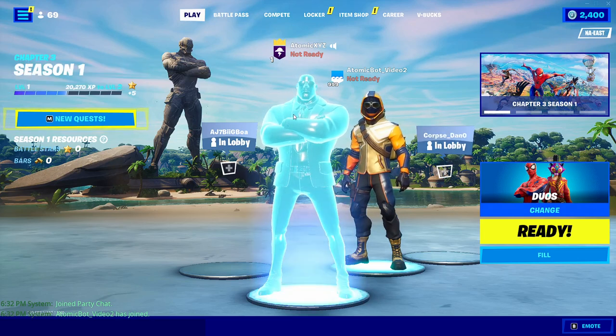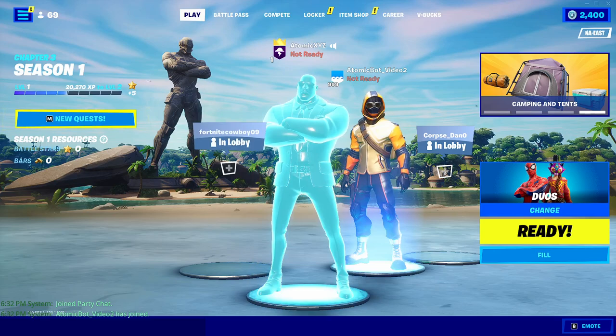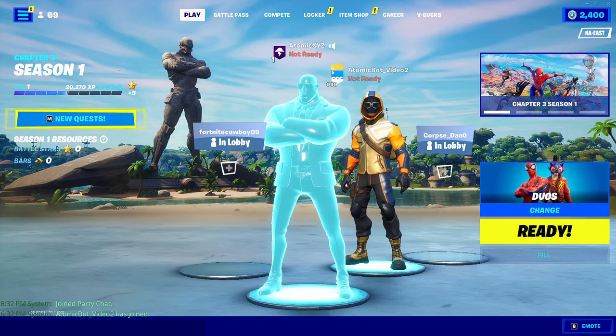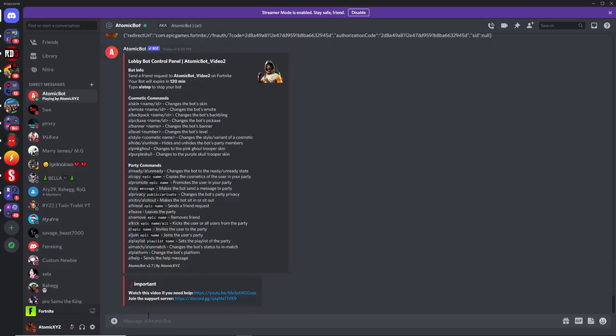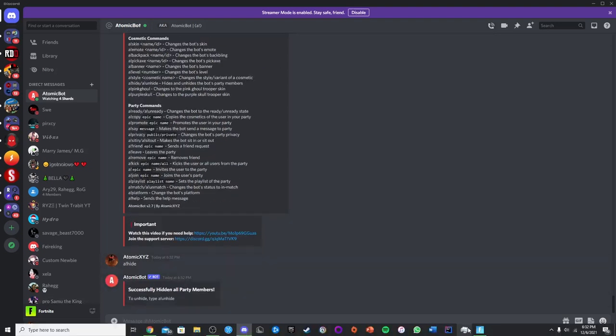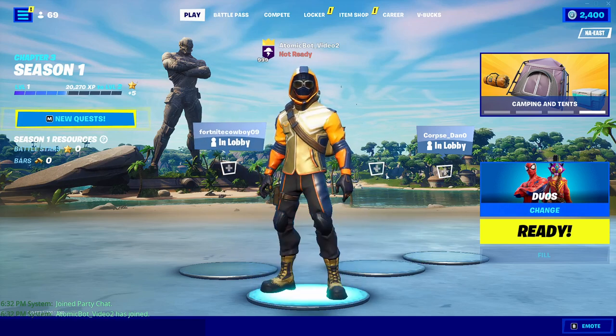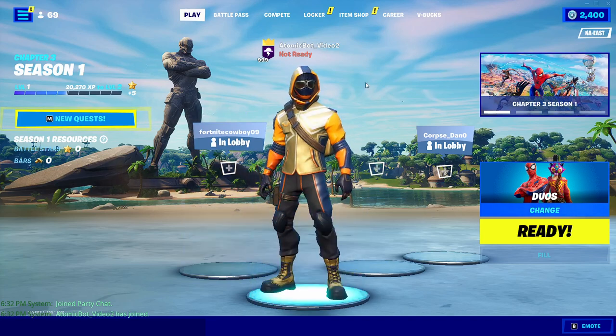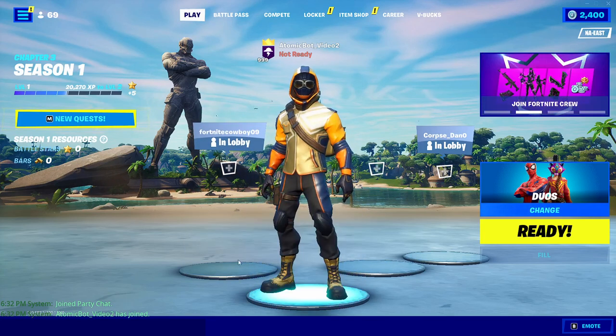Now that it's in your party you can do all the commands you want and change skins. If you want only the bot to be visible in the party, click manage and make it the party leader, then type !hide — this will hide your player and all other players so only the bot is shown.